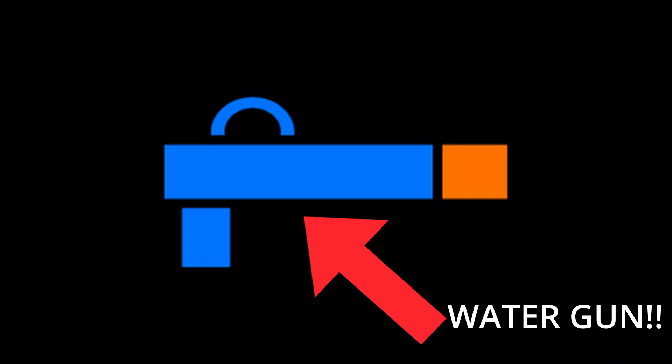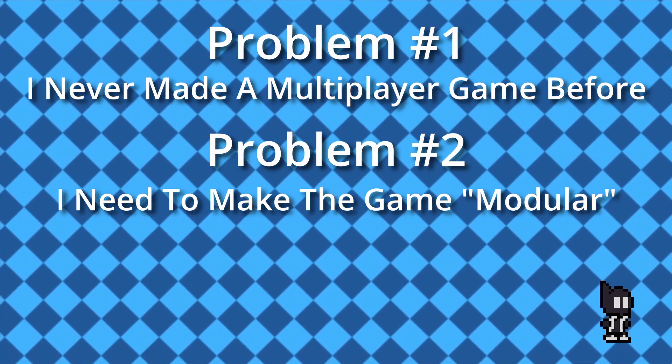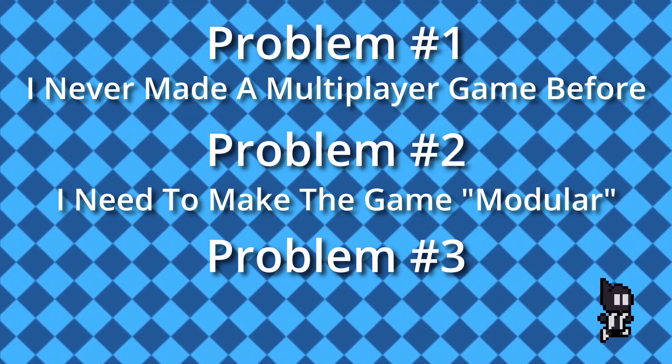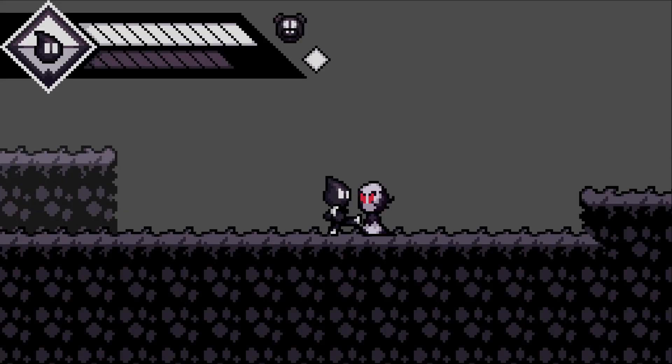The goal is to shoot the other players with your water guns and be the last person standing. I've done a lot of planning before I even created the project to help get this idea off the ground, and after spending all that time planning I came to the realization that there were four problems I'd be facing: problem one, I've never made a multiplayer game before; problem two, I had to make the game as modular as possible so it's easier to add stuff in the future like weapons and stages; problem three, I had to come up with an art style that was both appealing and easy to make assets for; and problem four — I've never made a multiplayer game before.